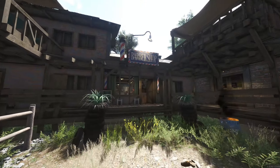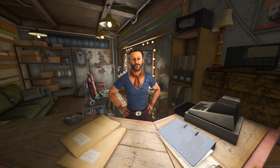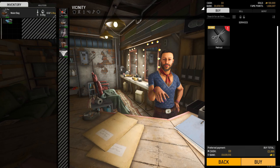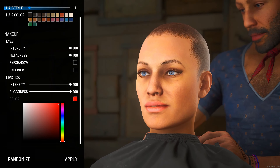First, we're going to go to the barber shop. As you can see, come in — what you do is click on the character or the NPC, then click 'buy' for one of these, and then you go into this screen here.